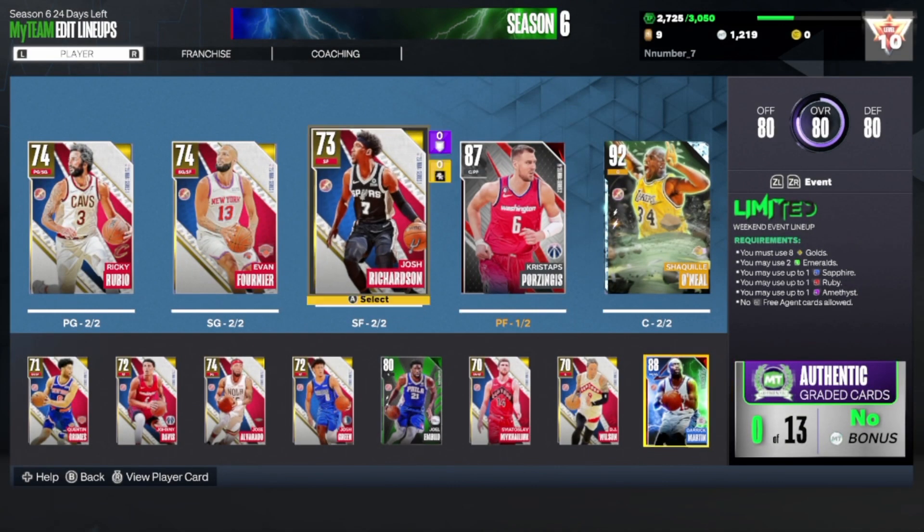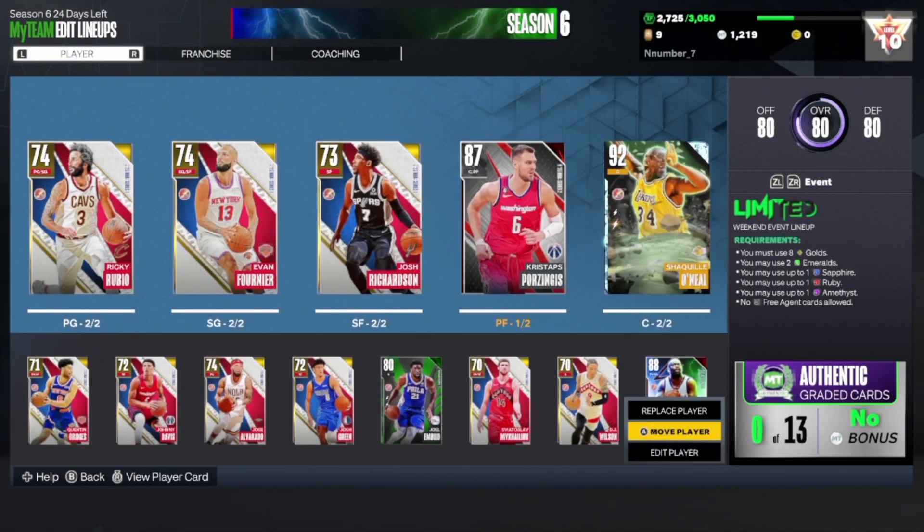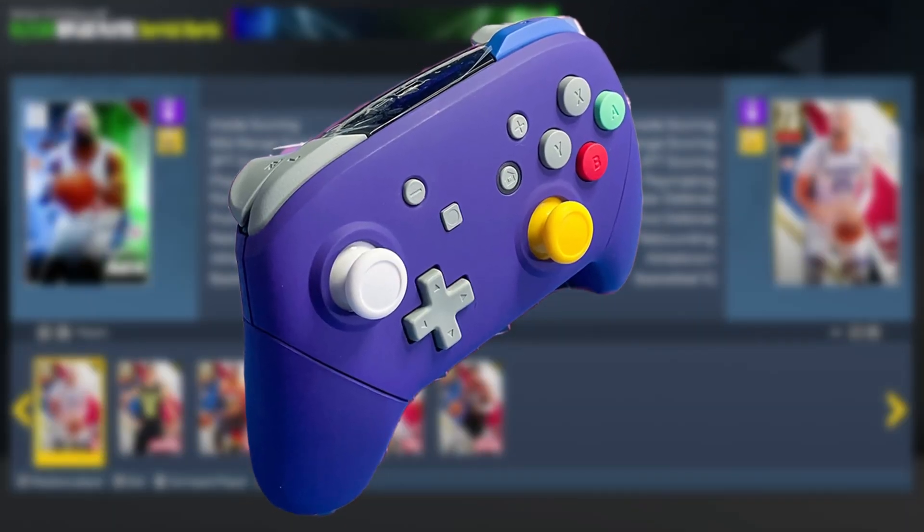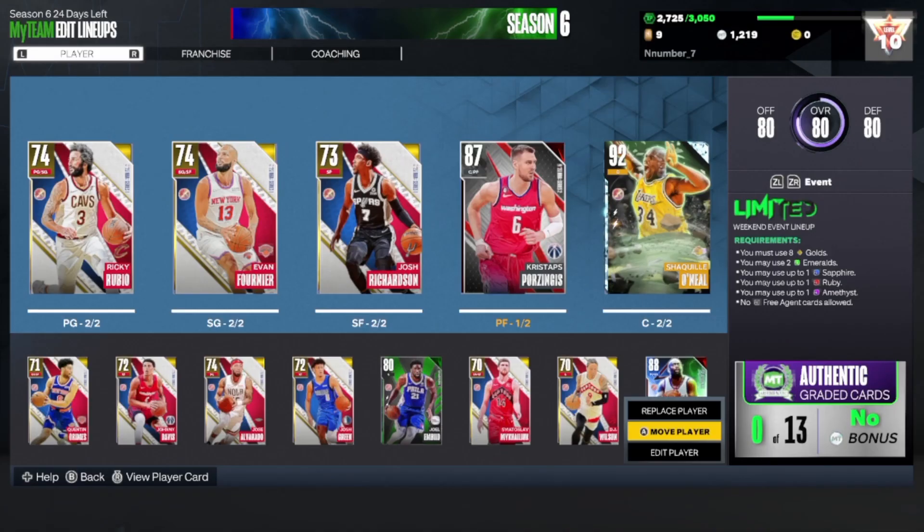Am I tripping or is that a point guard? That's a point guard shooting guard — gotcha. It's a little awkward because normally on Xbox and PlayStation with circle and B you go back, but on Switch you accept with it — it's a little weird and I'm trying to get used to it.